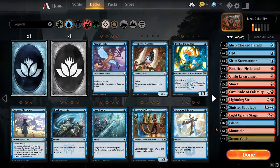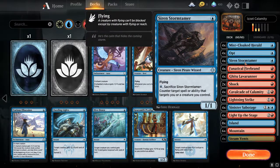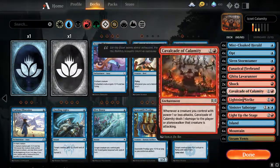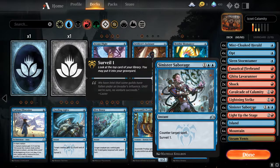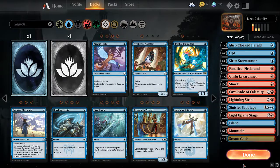Here's the idea: Cavalcade wants a lot of one-power things — Mistcloak Herald is one power, Siren Storm Tamer is one power. Then we've got Shock, Lightning Strike, Light Up the Stage, and Sinister Sabotage to kill the opponent a little quicker, dig a little deeper, and protect our stuff. That's the idea at least.